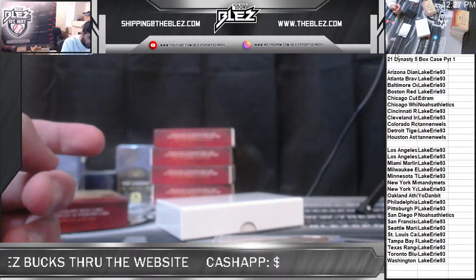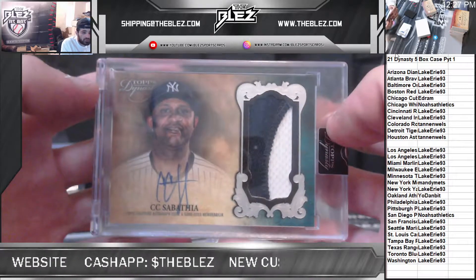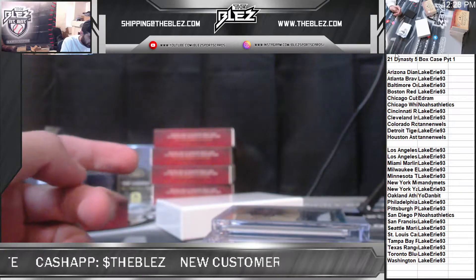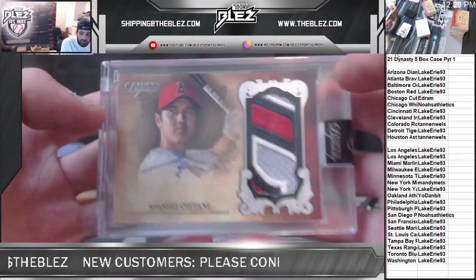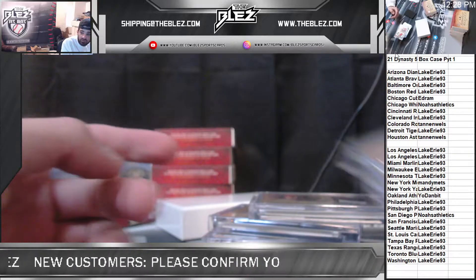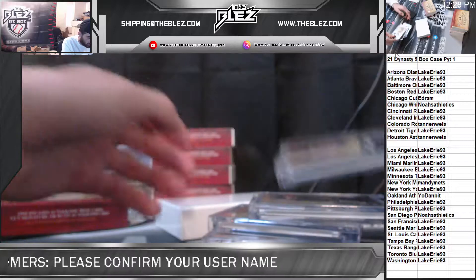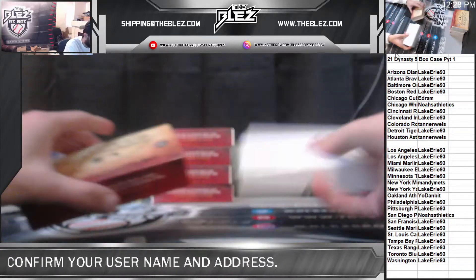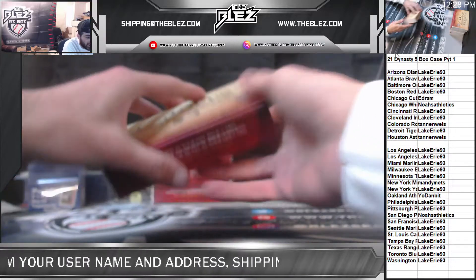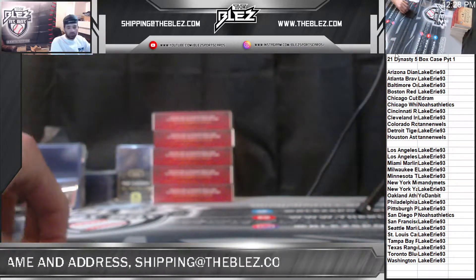Brooks Robinson — do a quick recap. Ricky Henderson for the Dodgers, CC Sabathia. The first two hits were probably the best two: Shohei Ohtani, nasty patch number two of five, and Kelmick the RPA number two of five. Going to move on to case two, just going to stack all these boxes and make a nice wall of Dynasty and see what we can do at the end of the day.